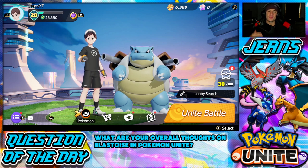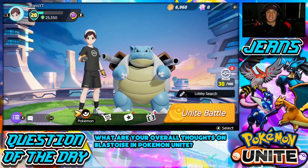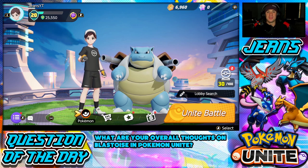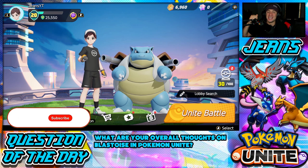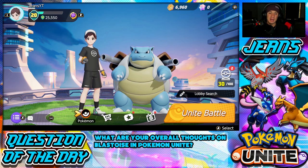What's going on YouTube, Jeans here, hope you guys are having an amazing day. Today we are back playing some Pokemon Unite, and today we are showcasing a brand new Pokemon that has just been released — Blastoise. If you guys are hyped, make sure you support the channel by smashing that like button and clicking that big red subscribe button. In today's video we're going to be showcasing Blastoise's best moveset, best held items, and how to play him on the ranked ladder.